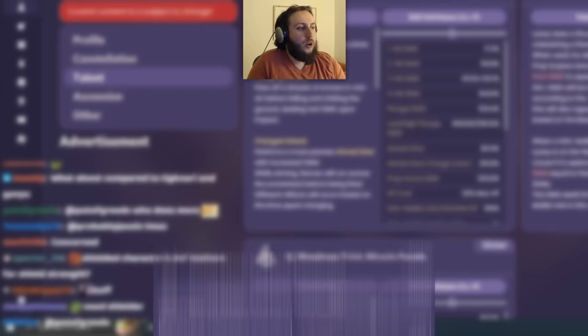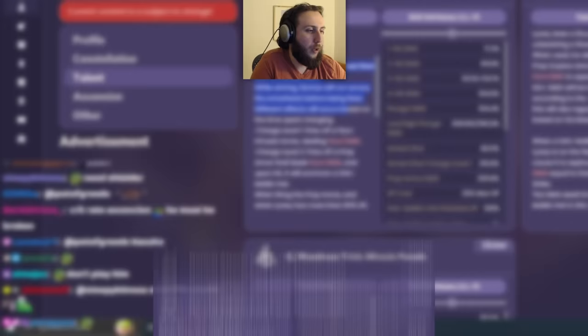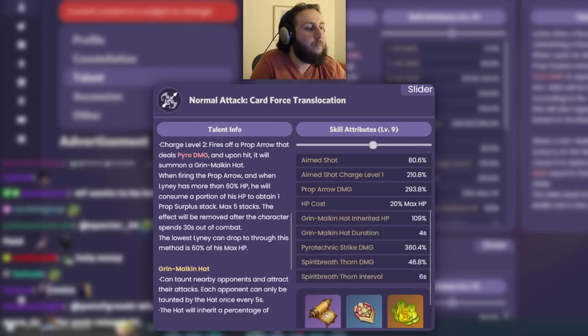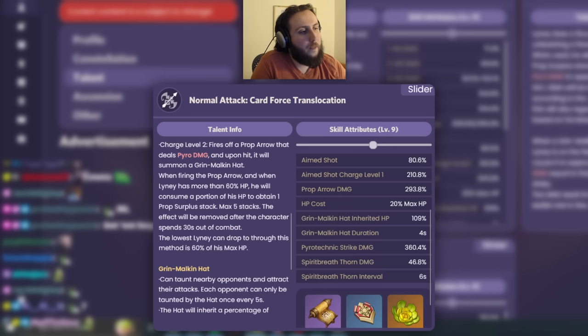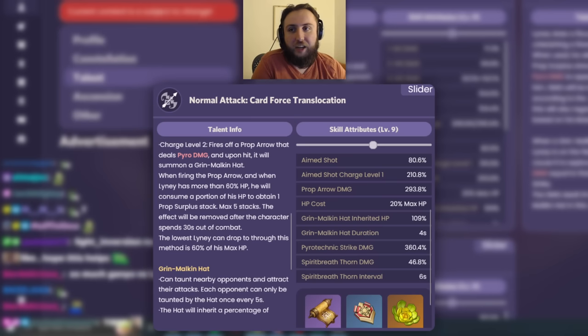His normal attack is just a standard bow. The charge attack level 2 fires off a prop arrow that deals pyro damage, and upon hit will summon a Grin-Malkin Hat. When firing the prop arrow with more than 60% HP, he will consume a portion of his HP to obtain one prop surplus stack, up to five stacks. The effect is removed after 30 seconds out of combat, and he cannot drop below 60% HP with this mechanic.